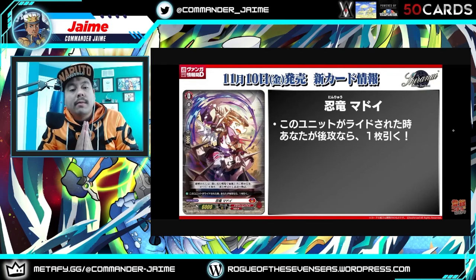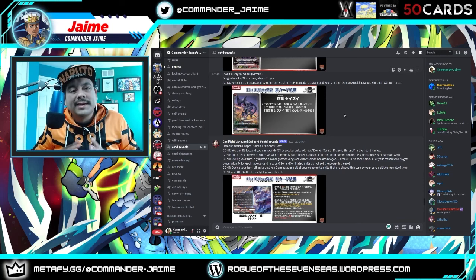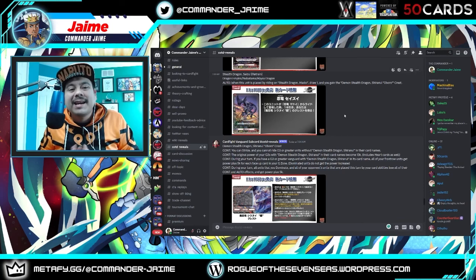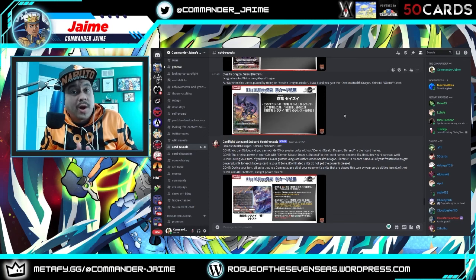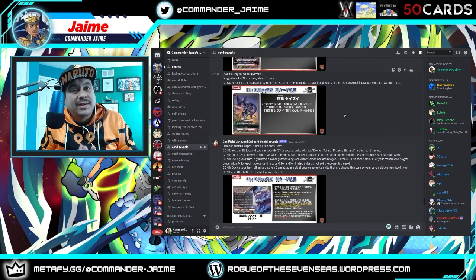We have our boy Modoy back in standard format — this starter is in Premium, V, and now Standard as well. The name is actually important for the grade one we're going to see. For the first grade one of the ride line, Suisu — when this card is placed on Modoy, you can draw a card and get the Oboro Crest. The art is fantastic. So what does the Crest actually do? That's where we get into it.